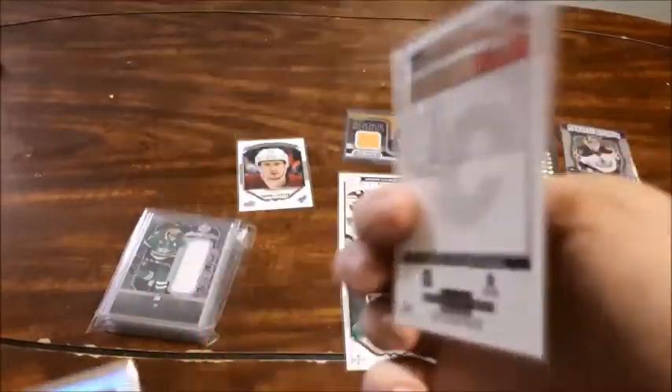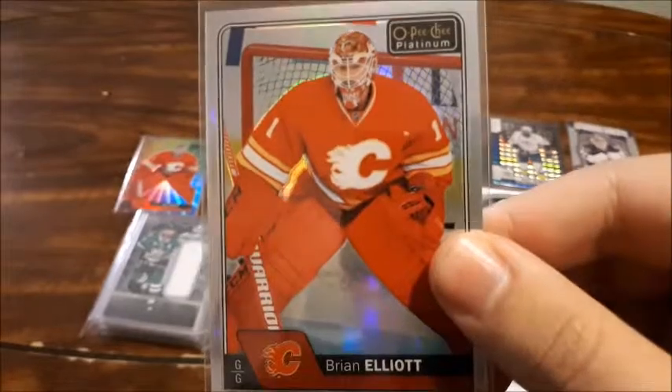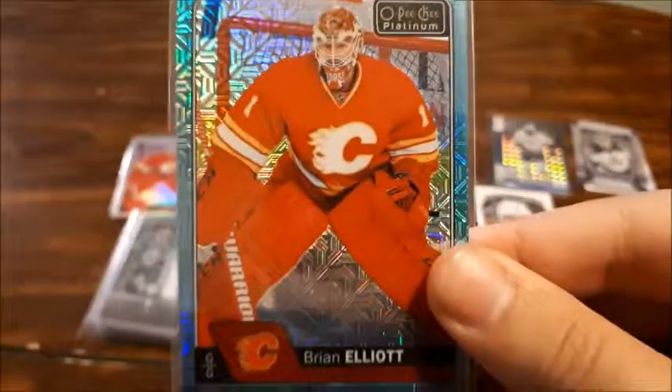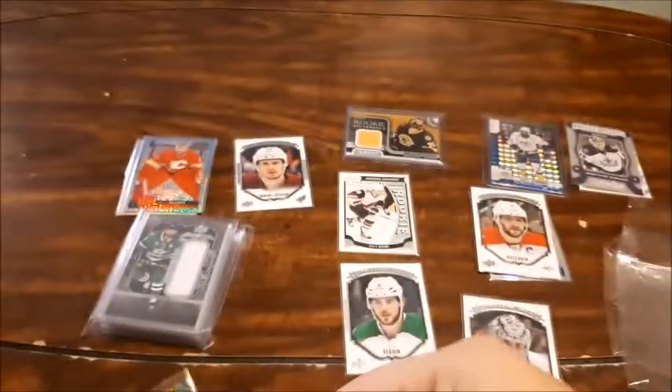Next up is Brian Elliott's — I think this is the Rainbow Color Wheel, yep. I collect some Brian Elliott cards as well. I don't have many but today I did get quite a few. I also got the rainbow of his for the same year — Brian Elliott's O-Pee-Chee Platinum, I think this is 16-17. And I also got another one for Platinum — it is the Ice Blue Tracks. That one to me looks the best but I do like the Color Wheel as well. He's a player I PC and I saw these cards and wanted to get them.